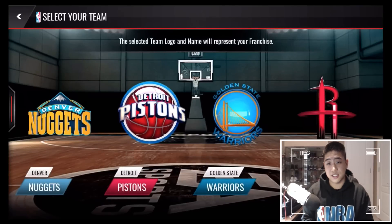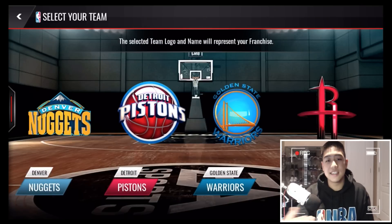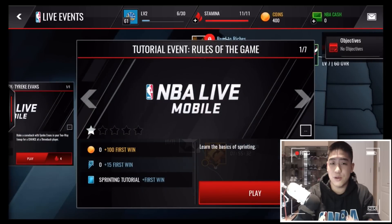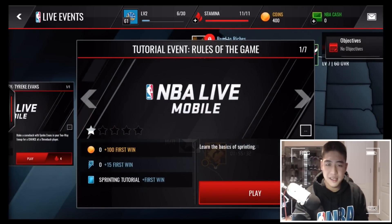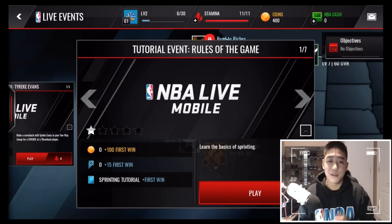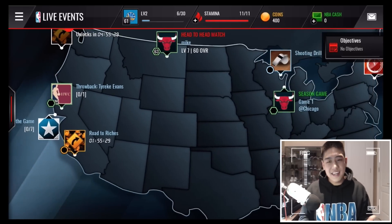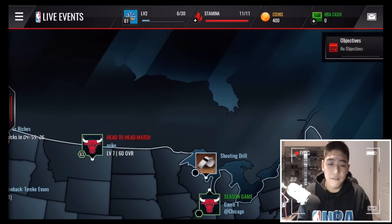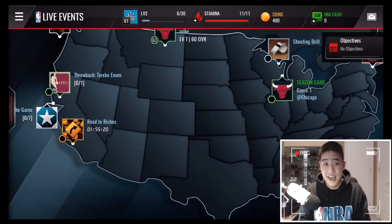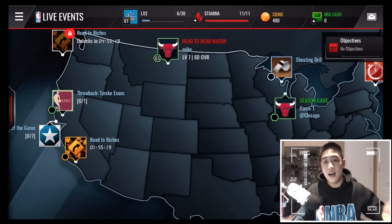Look how nice this looks — the logos have been updated, more 3D, and if the logo has changed on the team, they're updated as well. He's going to go ahead and pick the Warriors — none of the progress will be lost. Then we go to the live events and they brought a carousel to NBA Live Mobile, so you can now just swipe through all of the live events instead of moving around the map. The color palette of the map has changed as well, and we still have Toronto — Canada still there, so I'm happy about that.